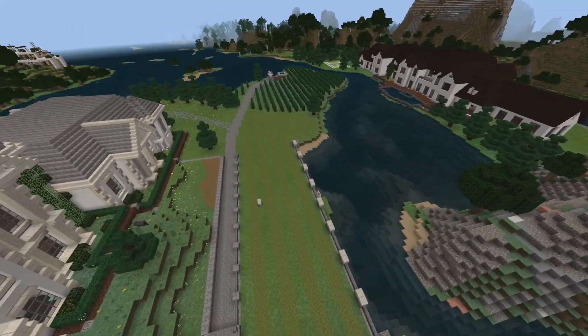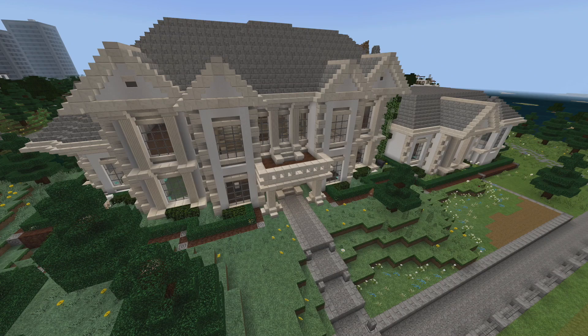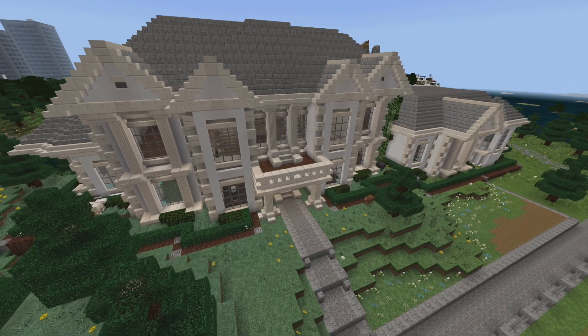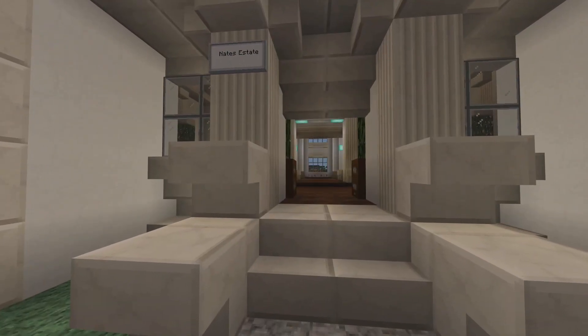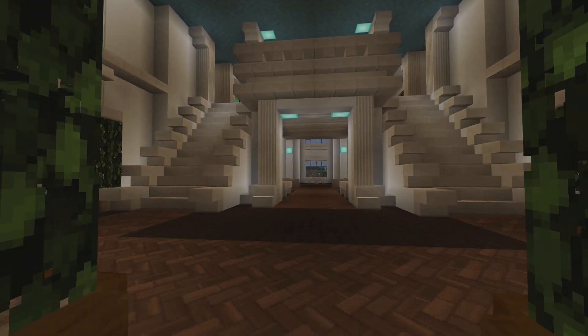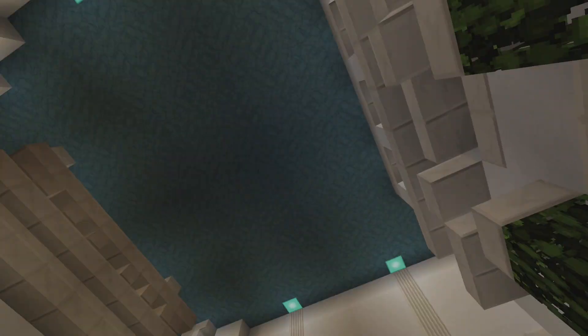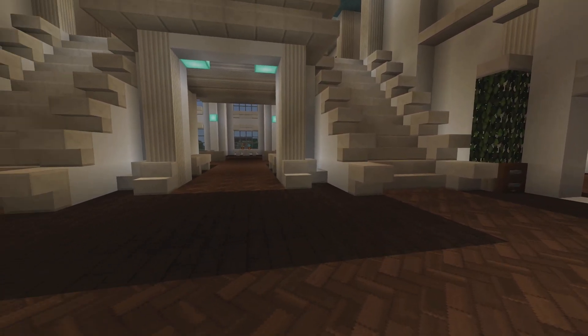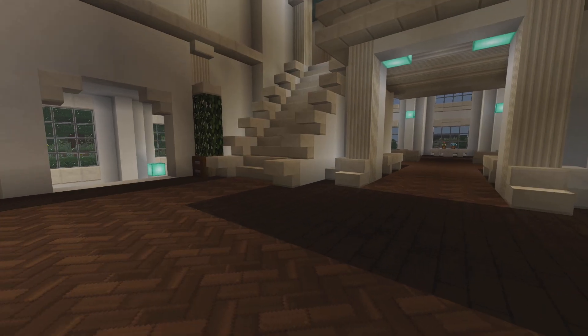We'll do the inside real quick because it's not too special — I didn't really do the interior, I barely did it. Also some things will look different, like originally I didn't make that blue, because I built this house before I started using the natural texture pack. But I think for the most part it still looks pretty good, so that's why I kept it on today.